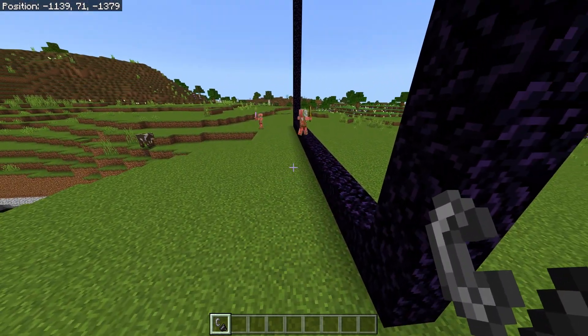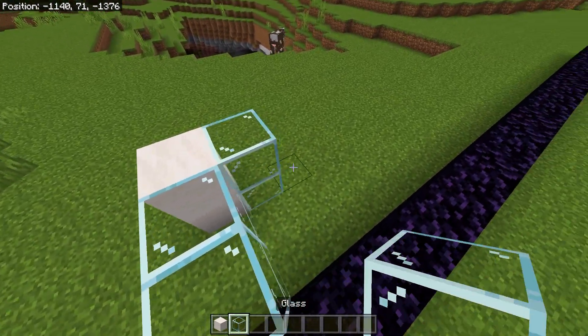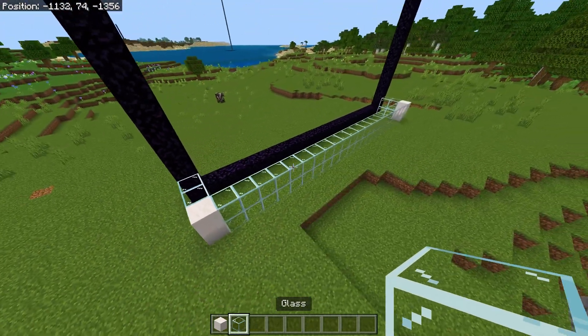So this is where we're going to make our killing chamber. Next take your solid blocks — I'm doing glass because it looks good, but you can do normal blocks if you want — and start placing a barrier just like this. Then connect it with the other side so it looks like that.